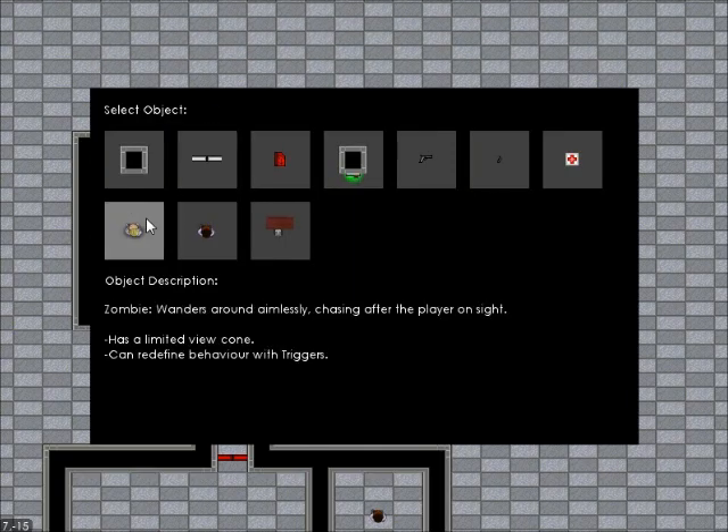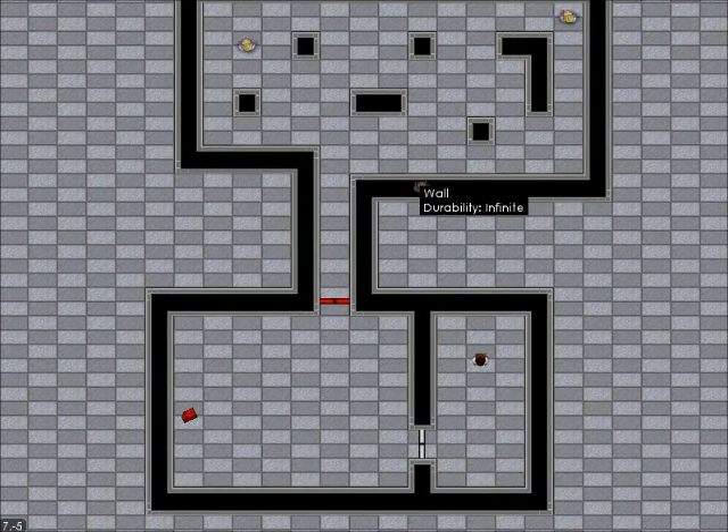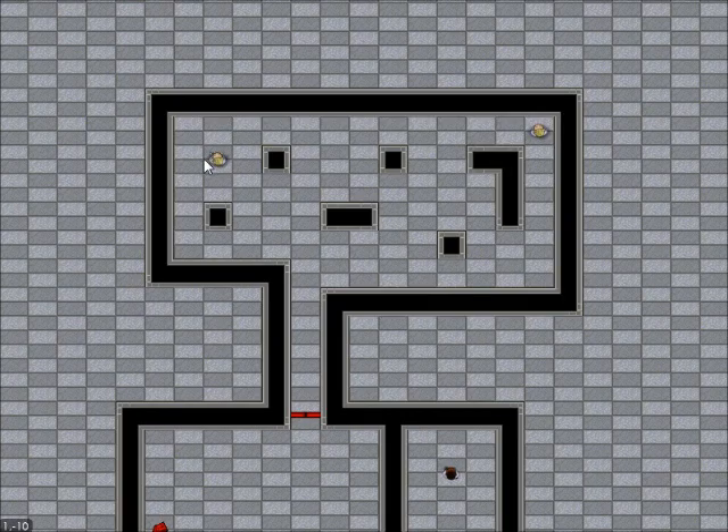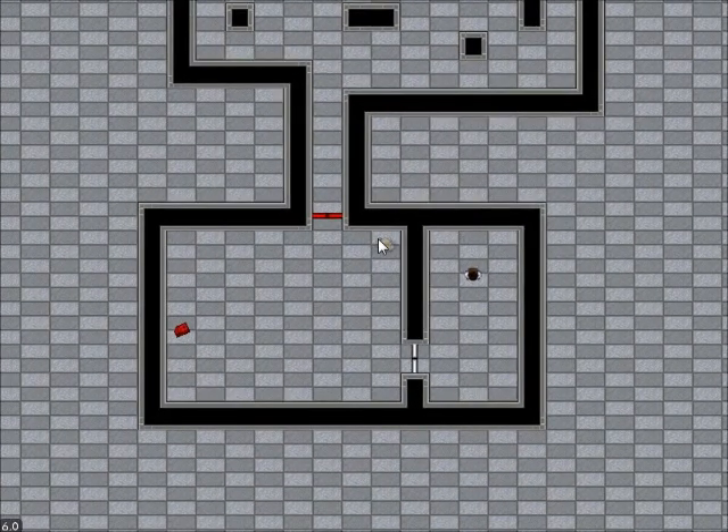We're also going to stick a couple of enemies in here. These enemies, unlike in the old pre-alpha of Dread, wander around — so they're not always going to be right here. They're going to wander about and make it difficult to tell exactly where they are; we have to listen for them and watch out for them. They also have a view cone now, so we can sneak by them if they're looking the other direction. We can also lose them — if they're chasing us, we can run and hide, run around different objects or walls to lose them, and they'll just go back to wandering. Or if we have weapons, we can just kill them.